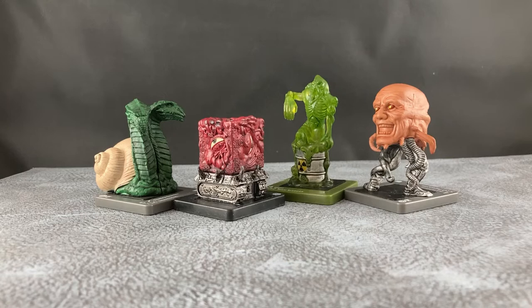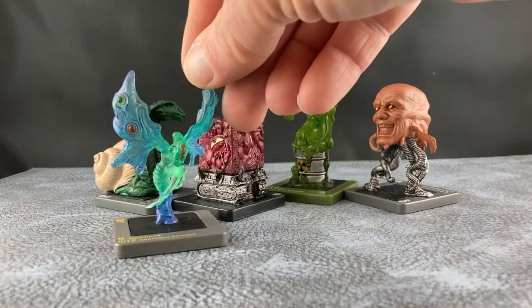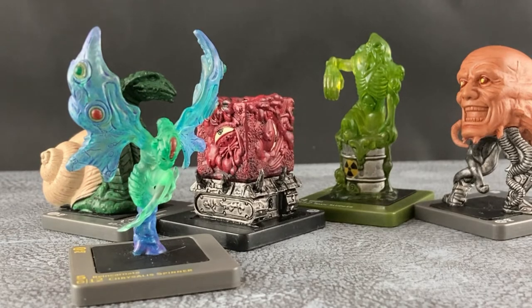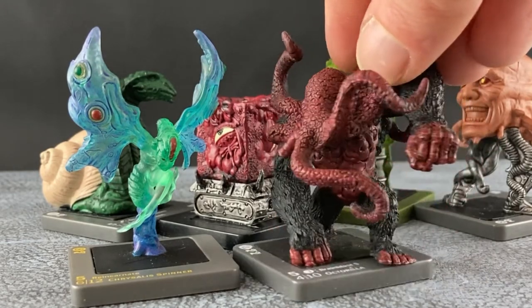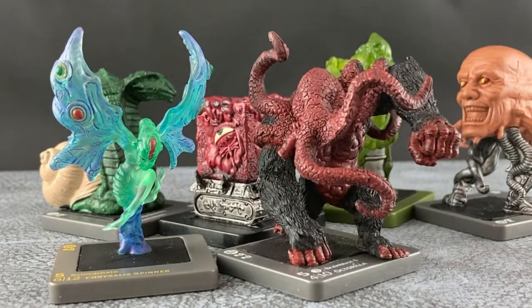Then again, some of them definitely have a psychedelic feel to them, like this lovely beautiful translucent-material fey-type creature. And then we got other things — this one looks like it's right out of an Ed Wood props department where they matched up an octopus with a gorilla suit. Indeed, but what a lovely sculpt and a decent paint job — and what a terrifying thing.